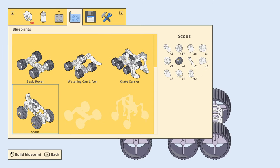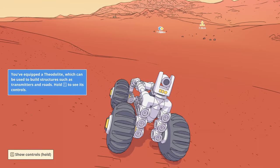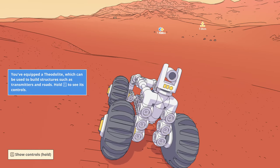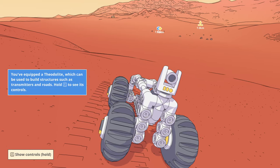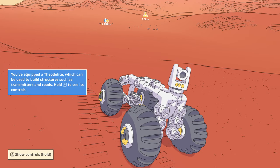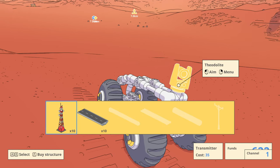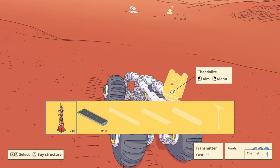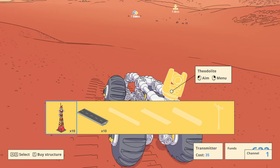Oh, well, it's used to build structures such as transmitters. C does the controls. Okay, hold on a sec. C — menu. Oh, it builds transmitters like that. Some of this is vaguely cheaty.